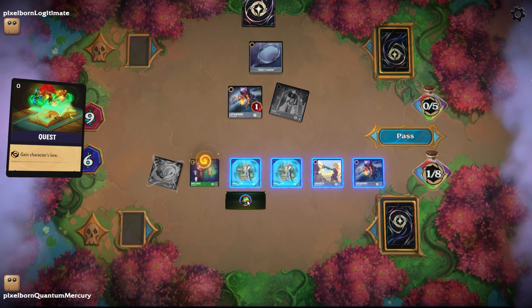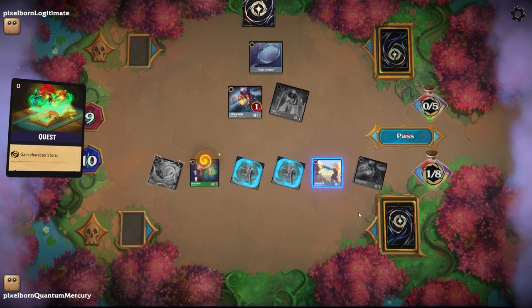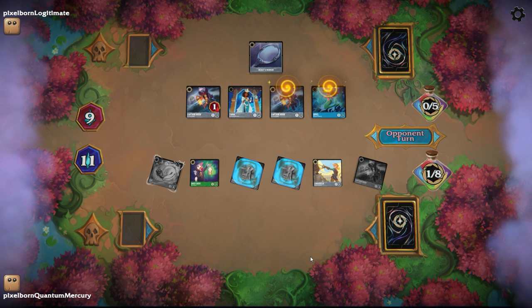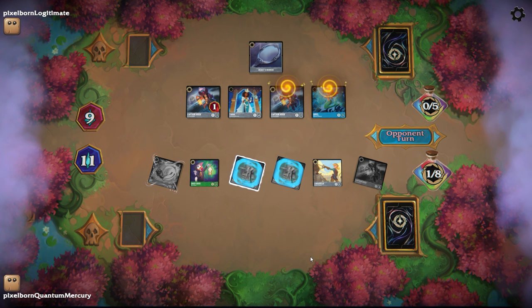So I can start pressuring the game here, going from six lore up to eleven, because Prince John also quests for two, which is kind of broken. And even if the Captain Hook that the opponent has on field challenges a Prince John, my other one lives and they lose their Captain Hook. So we still have Lethal on board next turn, and that's still a GG.